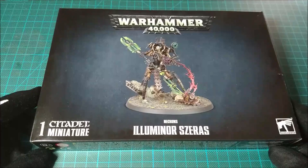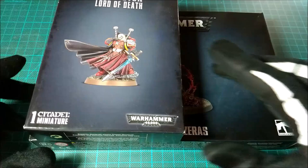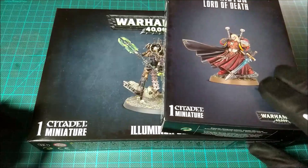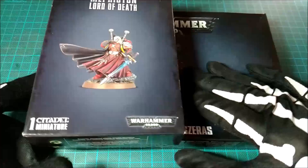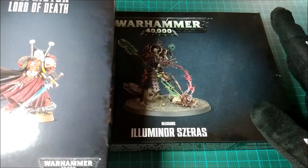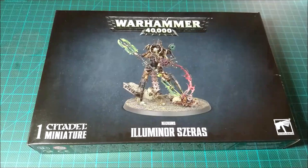Now we can go to see a comparison of the size of this box and then the contents inside. For the box comparison, I put here the box of Mephiston, and we can see that this box is two times the length of the Lord of Death's box. The thickness is the same, so it's on a new standard for boxes for such models — quite interesting. It's not as big in terms of sprue as it might seem, but it's really quite amazing in detail.